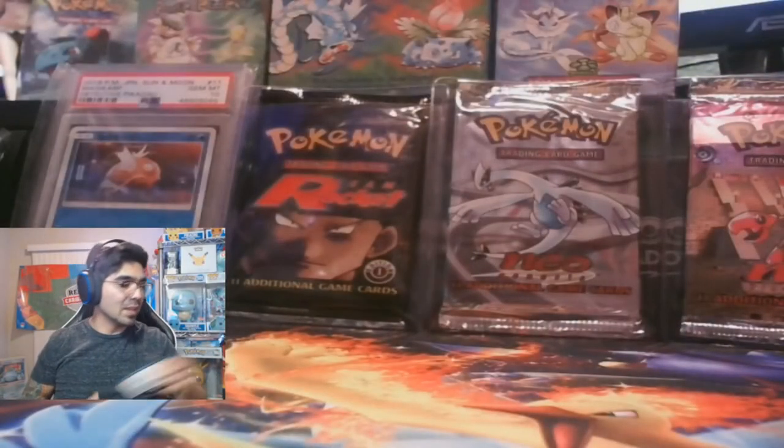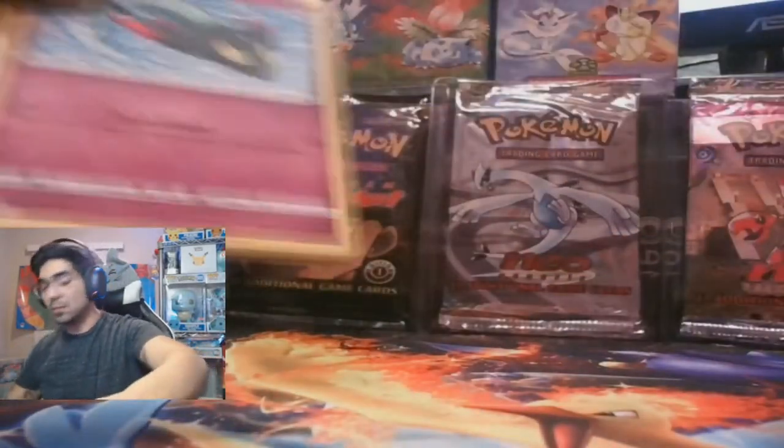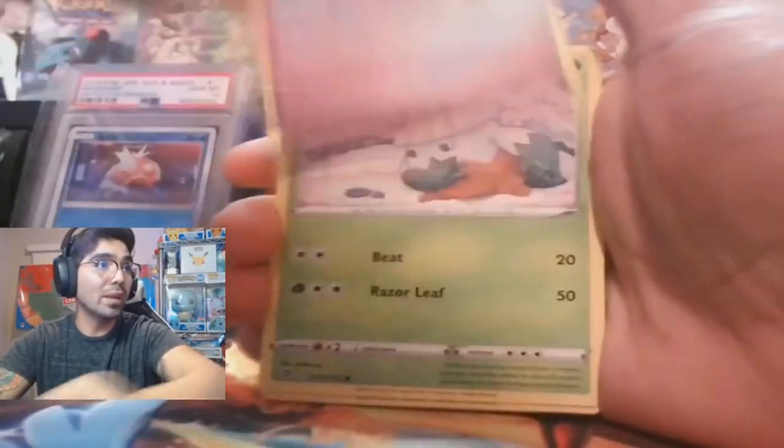I really want to dig into that Legendary Heartbeat box to try and pull Celebi — it looks so good. I think I'm just going to get it graded. I do live here in DFW so I'm just a drive away from the Beckett plant — is that what you call it, a plant? I'm not too sure.